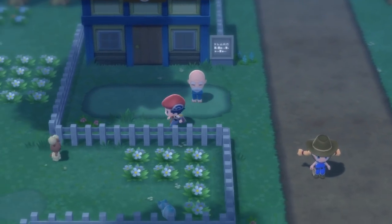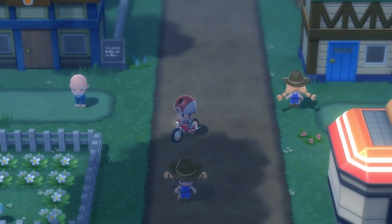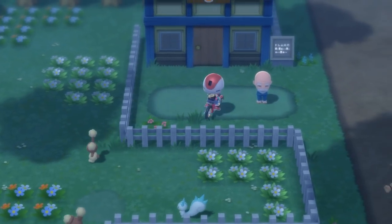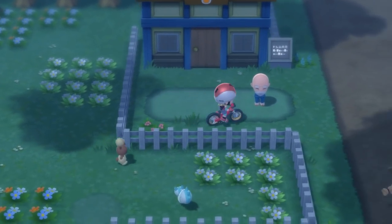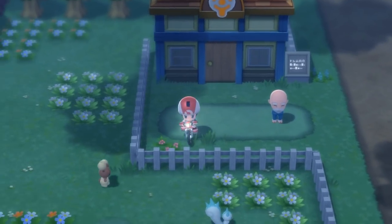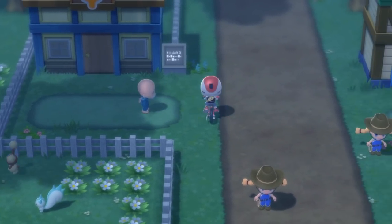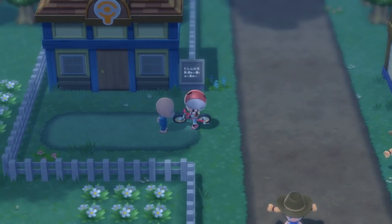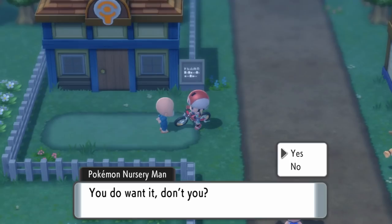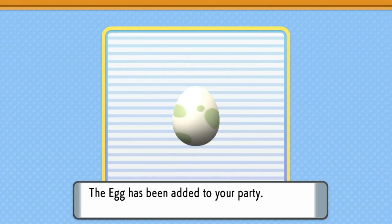This old man outside is the one who will give you the eggs when they are ready. For an egg to spawn, you just need to move around and do a lot of steps. When an egg has spawned, this old man will turn to face the road. He'll turn to face this area here, and that's when you know an egg is ready to collect. As you can see, the old man here is facing out, so we speak to him and he will give us an egg — saying there's an egg ready and do we want it. We'll take the egg, and the next stage is to hatch it.